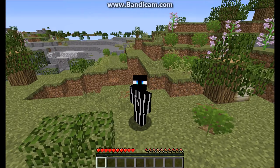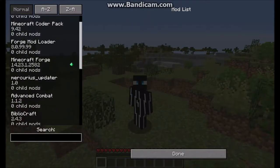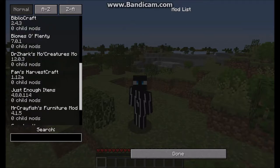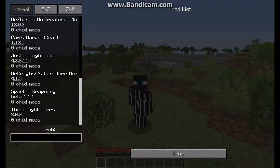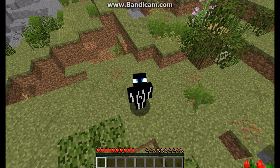So right now I want to walk you guys through the mods that I have. If I go to Mod Options: I've got normal Minecraft, Advanced Combat, BiblioCraft, Biomes Aplenty, Doctor's Arcs, More Creatures, Pam's HarvestCraft, Just Enough Items, Mr. Crayfish's Furniture Mod, Spartan Weaponry, and the Twilight Forest — exciting!